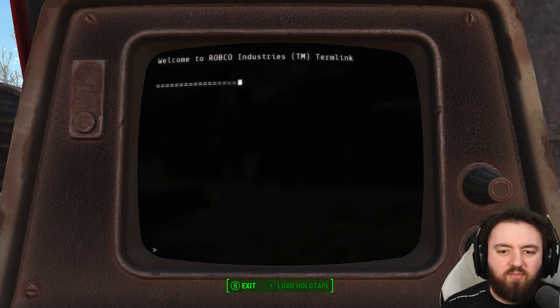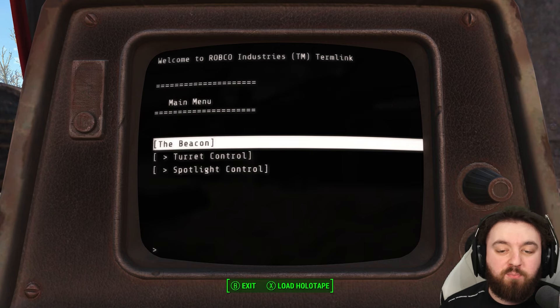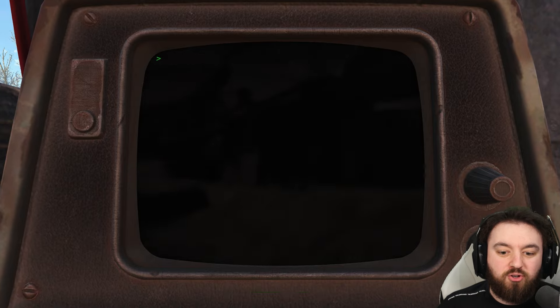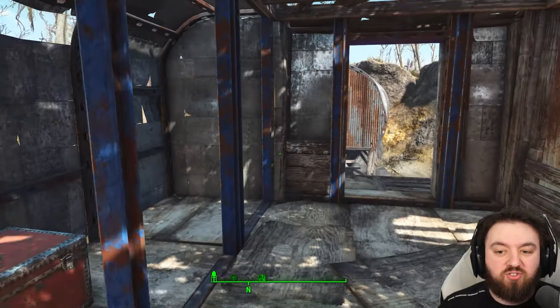Let us bask in the divine glow of Adam. This is obviously talking about the Kingsport Lighthouse, which is just south of this location. If you're able to hack the turrets or spotlights, this is where you can do so, although it's a fair fight even to get to this terminal.